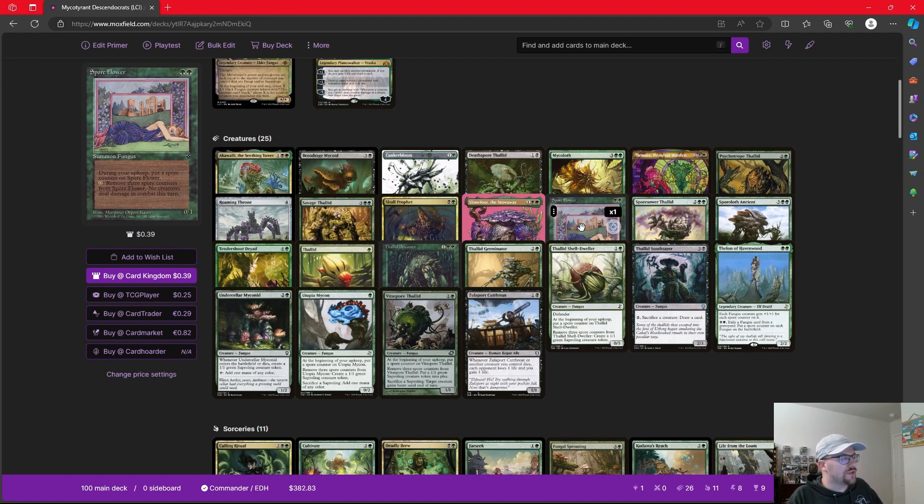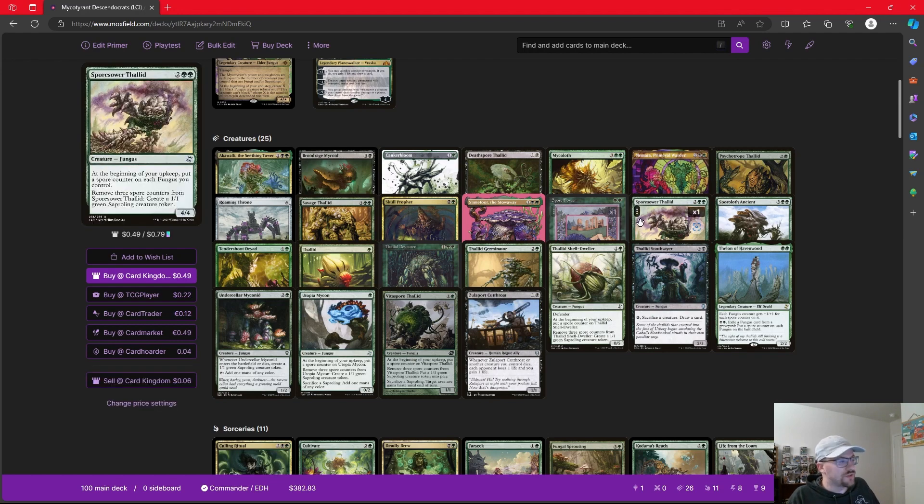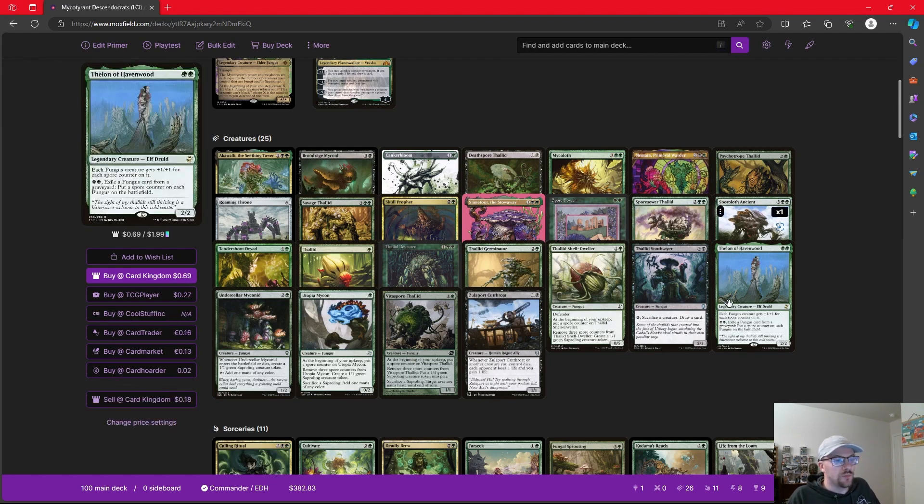The first really important one is Spore Flower, which says we can take those three spore counters off to have no creatures deal combat damage this turn — this can effectively fog the board and protect us. Thelon of Havenwood is a fun card — every Fungus gets plus one plus one for each spore counter on it, which could turn all of these Fungi with spore counters into pretty big creatures. And we can pay two mana to exile a Fungus card from our graveyard to put a spore counter on each Fungus. What I like about this ability is it allows us to use our Fungi to trigger Descend with our non-token creatures, and then get a spore counter on everything else.